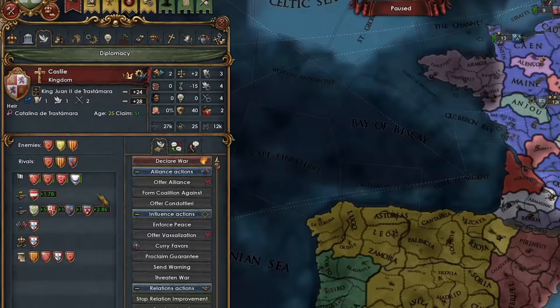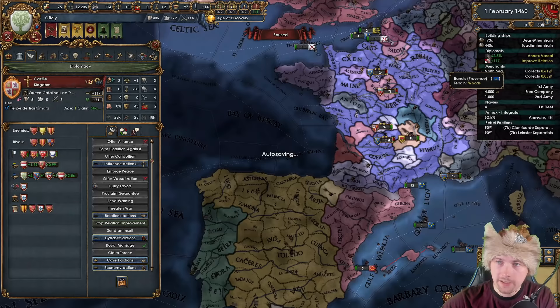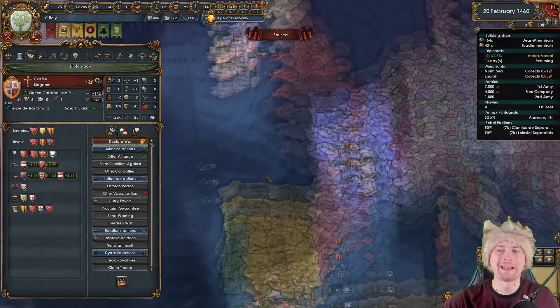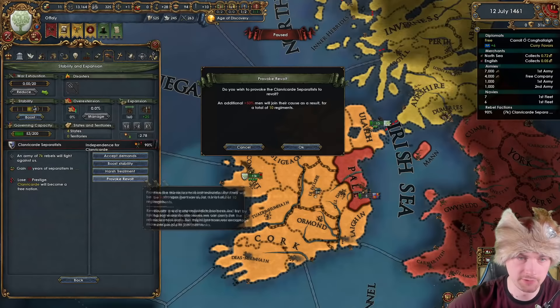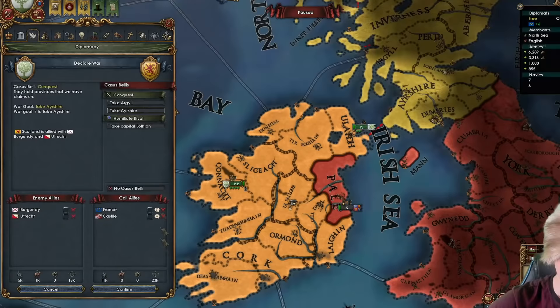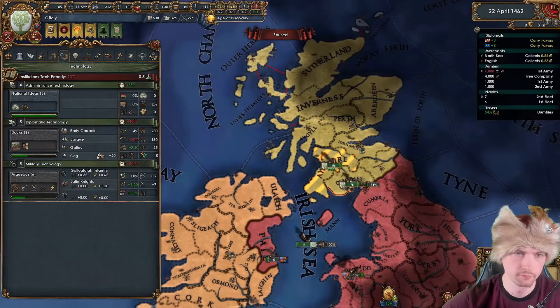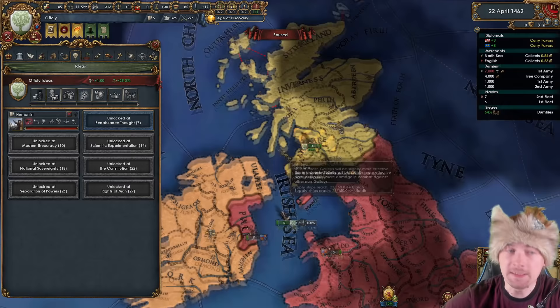I'll send a royal marriage to Castile — once they accept they'll be more willing to ally, giving me an alliance with two major European powers. Sligo's integration just finished, so I can freely state that whole province as a full state. I provoke a revolt to deal with it, then declare war on Scotland, which has only 6,000 troops and no willing allies. All the heavy ships I've built will help bridge to Scotland and finish the war faster. Unlocking a new idea group — Humanism for now, for the idea cost event.